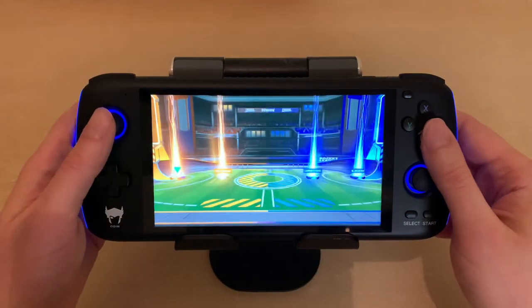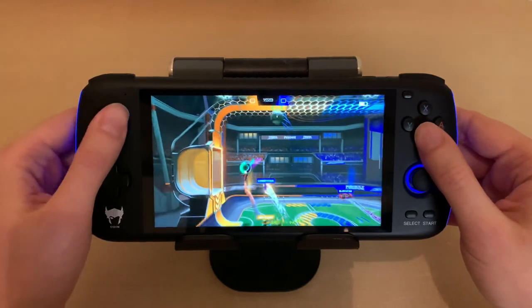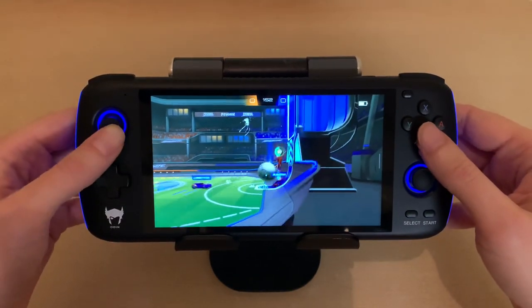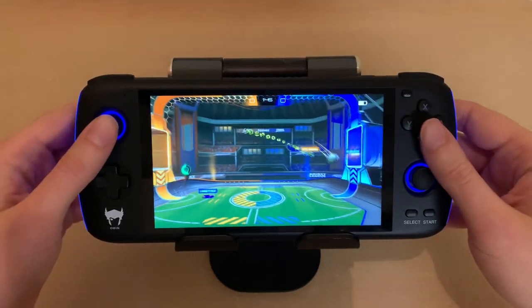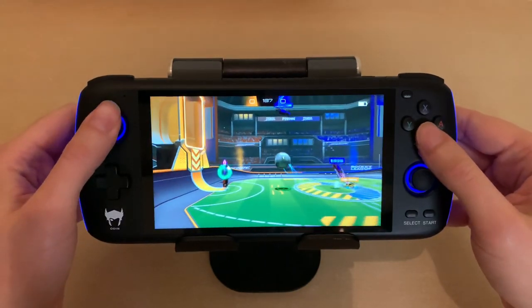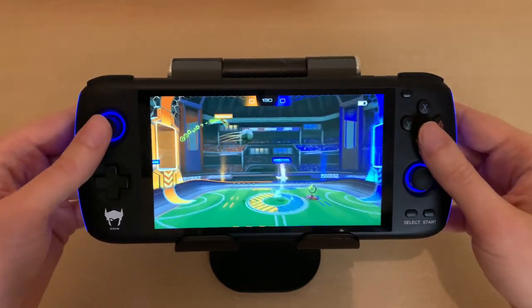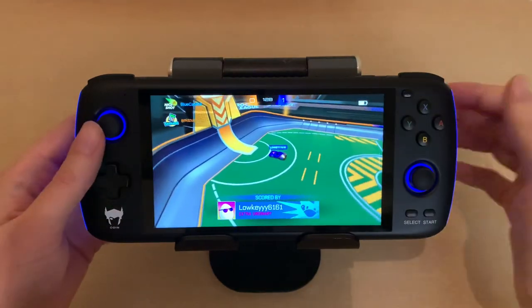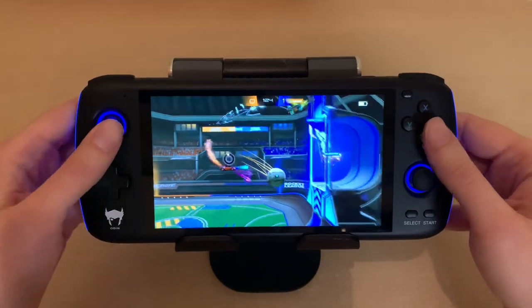Here we go. Oh, go in. That was rough. Not where I want to be. Good move, partner. That was rough. That was dumb — I blocked my teammate.